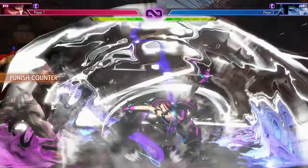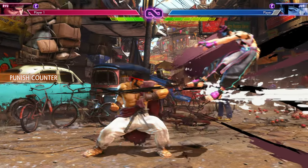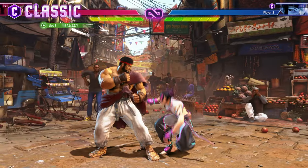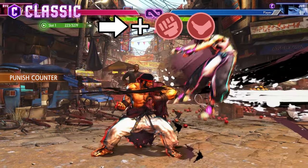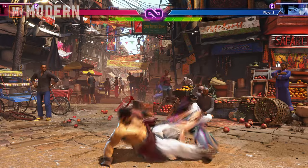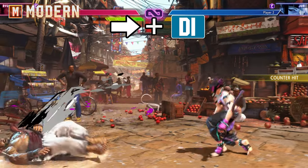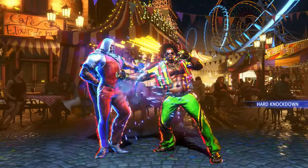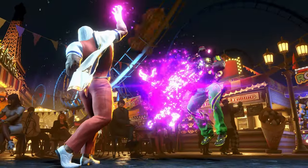If you are blocking or parrying attacks, you may spend two bars to perform a drive reversal, pushing your opponent off you. Drive reversals are performed by pressing the direction input towards your opponent and the heavy punch and kick buttons when using classic controls, or pressing forwards and the drive impact button when using modern controls. Remember, to perform a drive reversal you must be blocking an attack by either guarding or via a drive parry, meaning you must be quick with your inputs to successfully perform it.